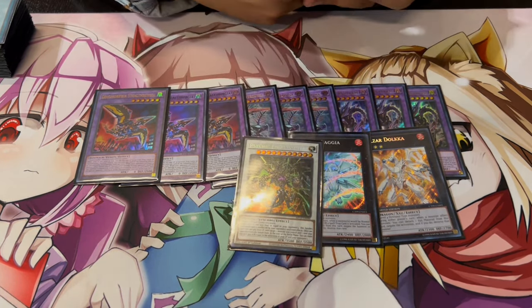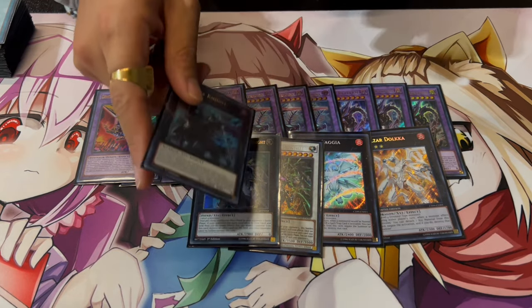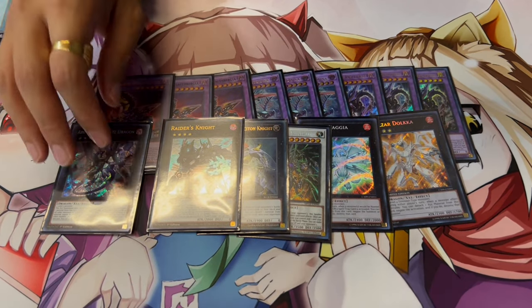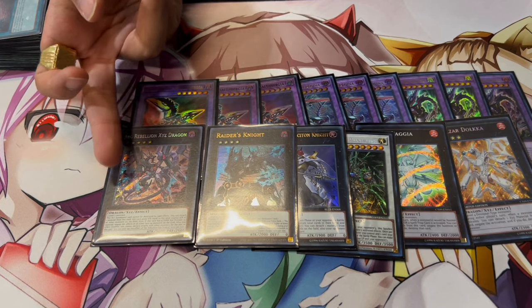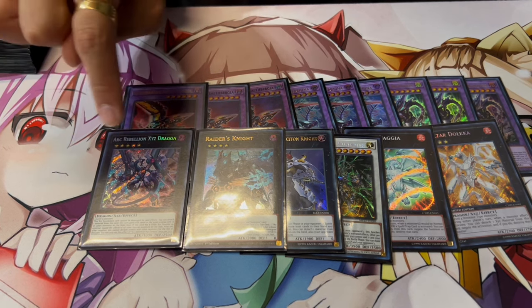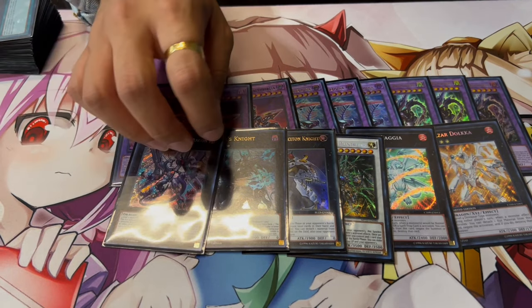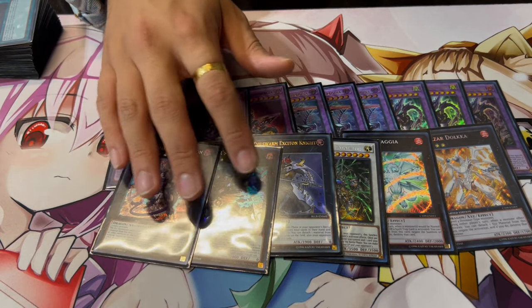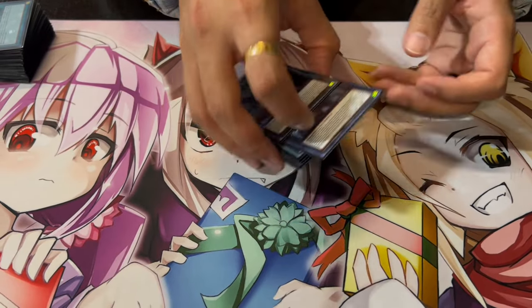One Psychic End Punisher for when you make Rextrum plus an Ash — it helps you push for game. One Exciton Knight for when you're forced to go second. Then I really like this OTK package: Raider's Knight and Arc Rebellion XYZ Dragon. Raider's Knight requires two level-four dark monsters — both Diplo and Therizia qualify — and you rank it up into Arc Rebellion. Arc Rebellion detaches a material, gains attack equal to all monsters on the board, and skill-drains the whole board, so it can become like a 10,000-attack monster and just push for game. I considered the Utopia Double package but this package is better. The only extra deck cards you actually need are the Dinomorphia ones — the others are toolbox.